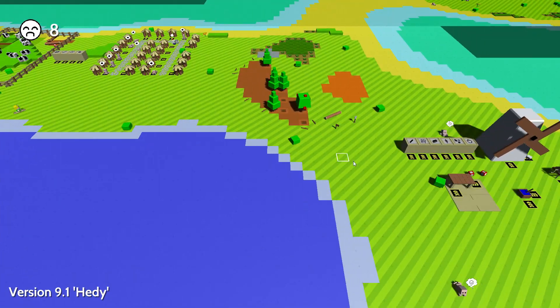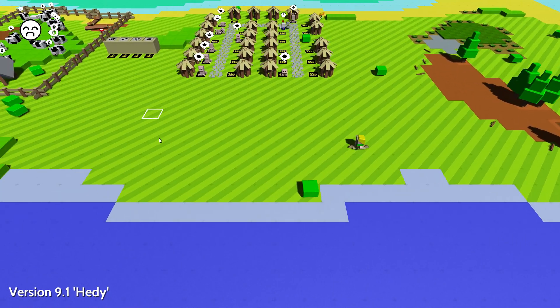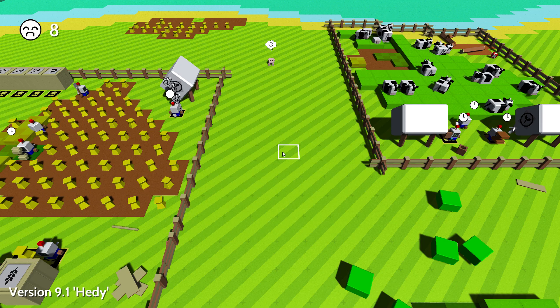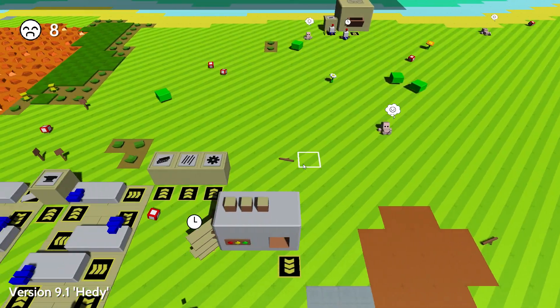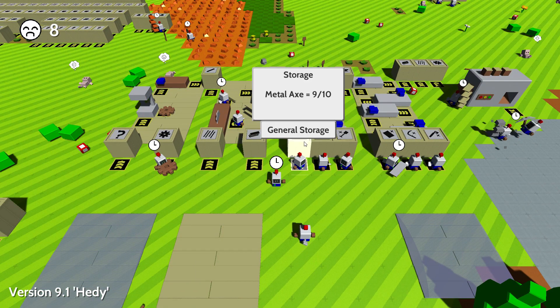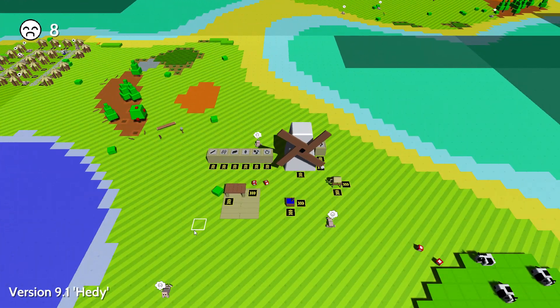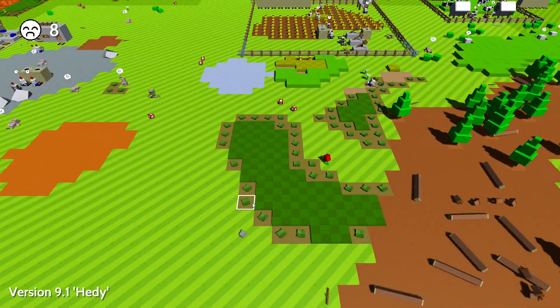They're still super hungry and I really want to automate my food production, so let's actually try focusing on that. Let's go back - do we actually have a good axe? We do not. Let's go over here and get the metal axe. It's gonna come in handy. Everything is so far away, it's gonna take us so long to get anywhere.